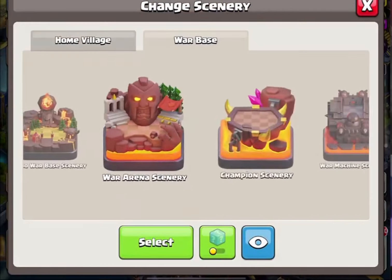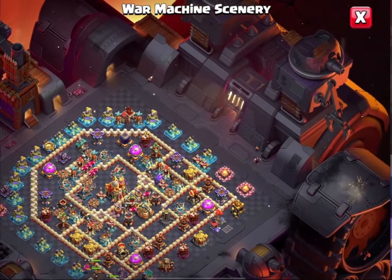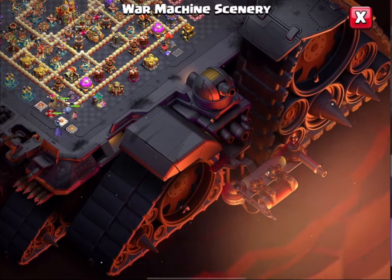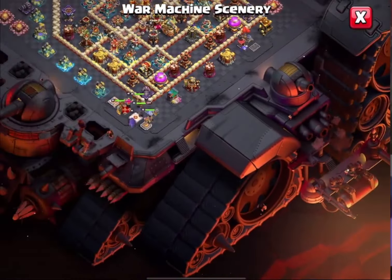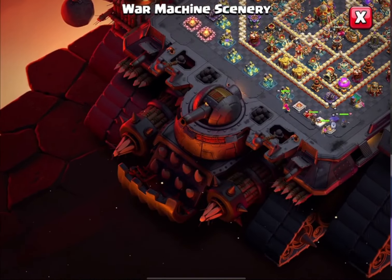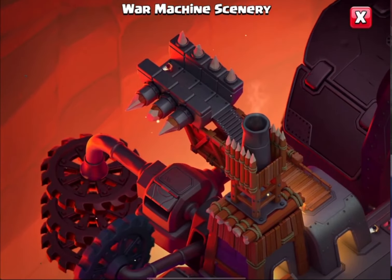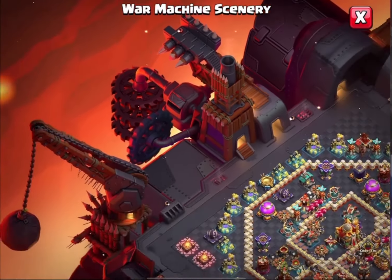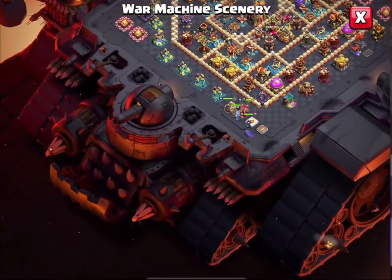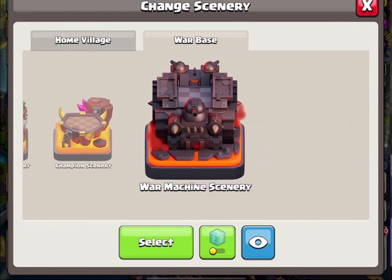This is a home village. There is a war base scene — war machine scene. The base is moving in, trying to attack. You can get the defense on the other side. There are some front and side, and if you go to the base, the base is falling. You can be maximum of the base. You can also carry the base. I'm going to show you the war base.